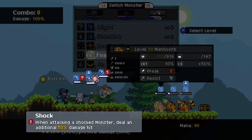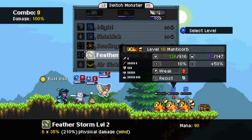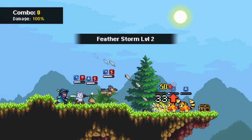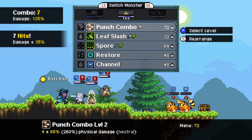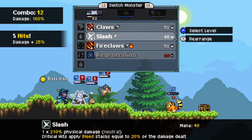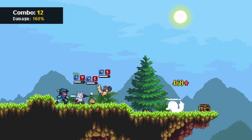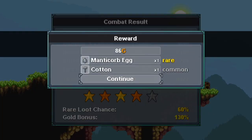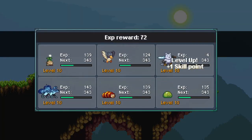Shock is actually something new. This makes it so a monster who gets hit by an attack will get an additional hit on them. Four stars! And we got a Manticore Bag! All right!